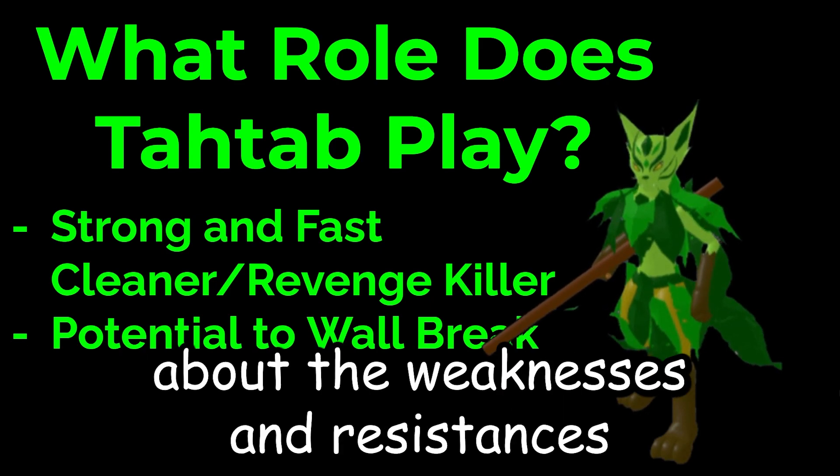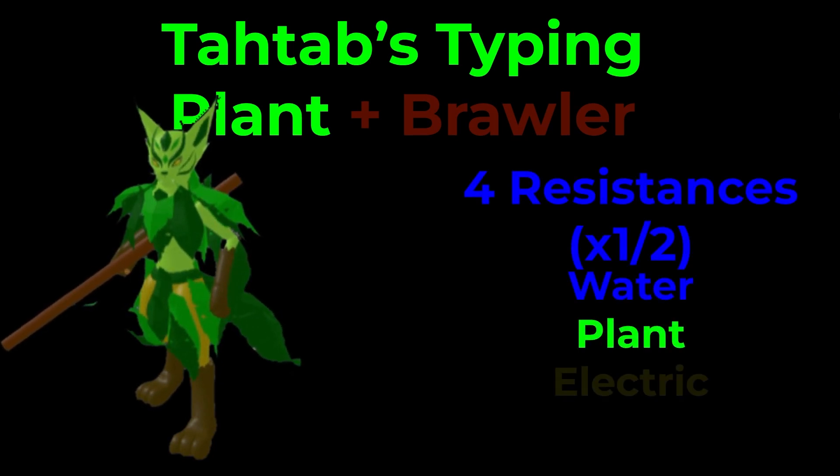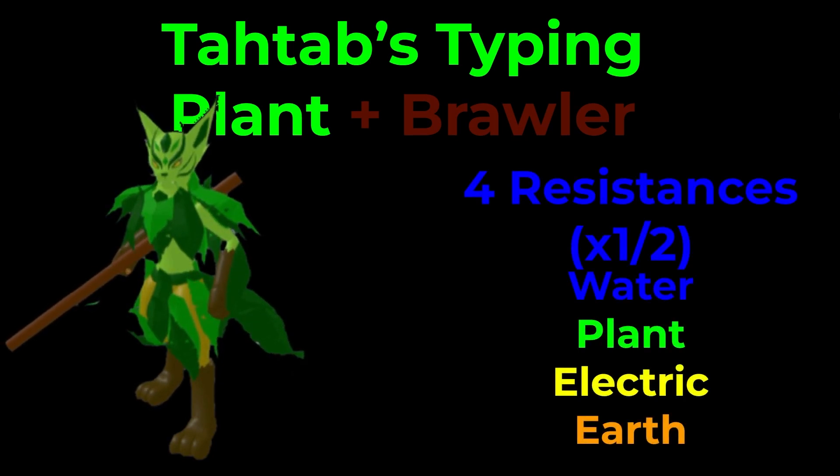Tautab's plant typing and brawler is pretty simple. You have 4 resistances to water, plant, electric, and earth. Pretty much most of these type matchups you have really good matchups with because you are the plant type. Water types like Barblast, Luminami, and Kanibo are some good stuff to switch in on.